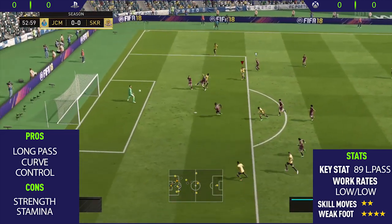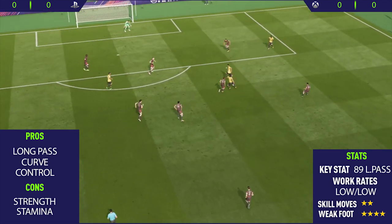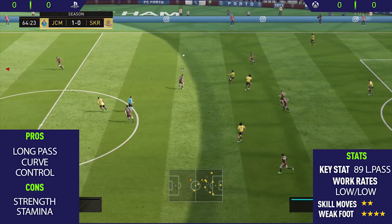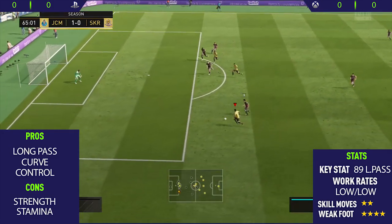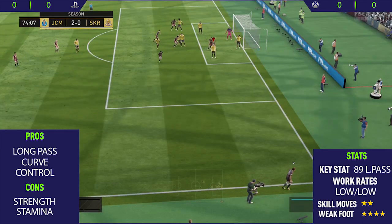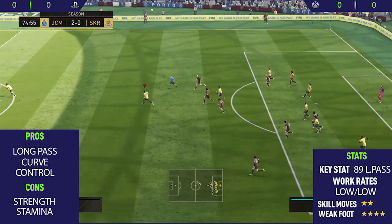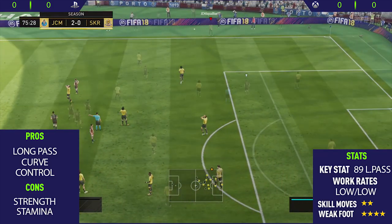He has a 73 shooting. I did apply the Maestro chemistry style to him, which also helped improve his shooting a bit. As you'll see, we do manage to get one goal — a really nice long shot into the top corner — and it showed off his curve, which is another one of his pros. The way the ball just curved in the air past the goalkeeper was really nice. His curve is his next pro, and then the final pro is his control. This guy's control was incredible — you played the ball to his feet, it would perfectly take a good touch, and then either take the shot or play it on to another player.